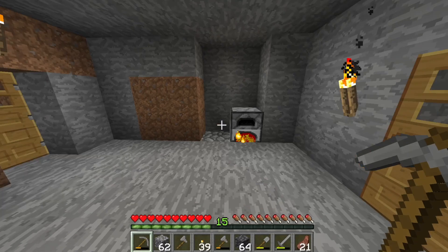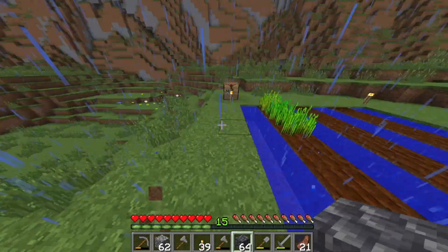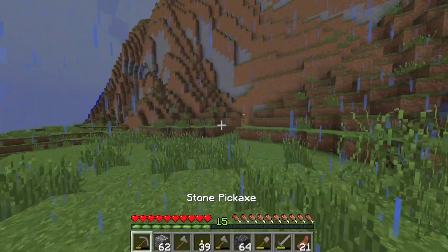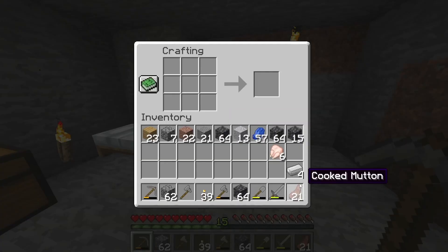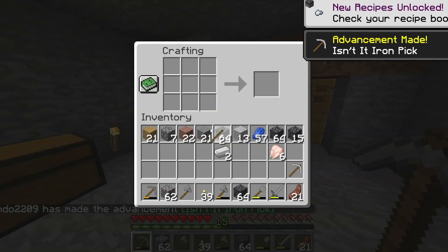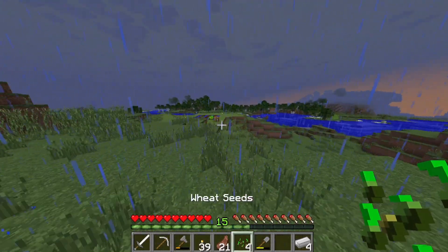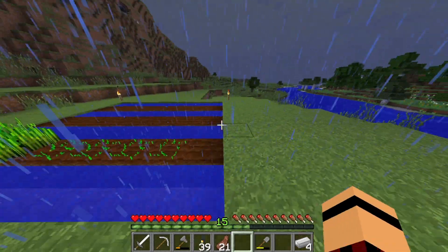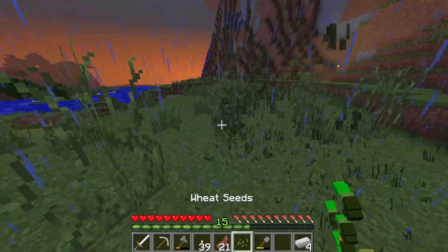We've got all our iron here — we actually came out alright with that: 40 iron. We don't want to burn that — we've got coal now. We'll chuck 45 coal in and burn all our iron down. I think we'll go out in the rain and see how these crops are going. Okay, they haven't really grown — okay, that was a bit of a waste of time. Anyway, once this iron's cooked, I think we'll make some iron armour, and probably make a couple of picks and a sword as well.